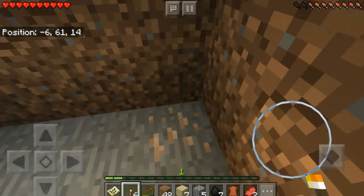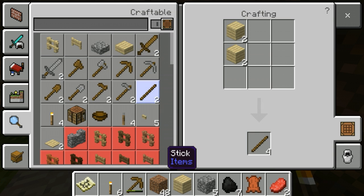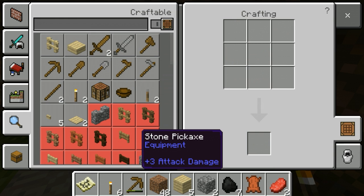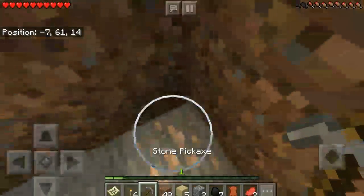We're just gonna make a stone tool — a stone pickaxe — so we can mine this iron ore.